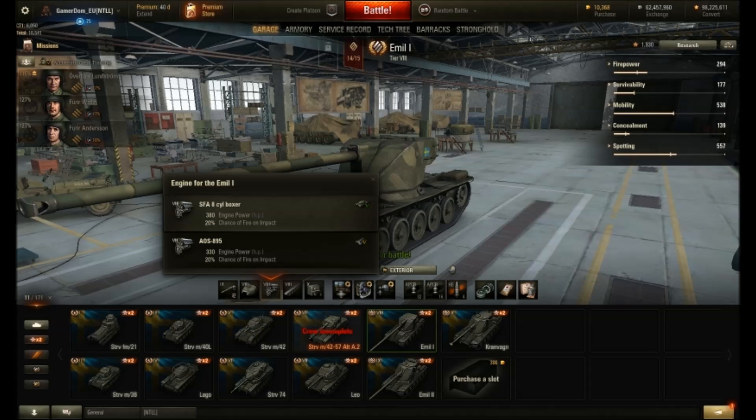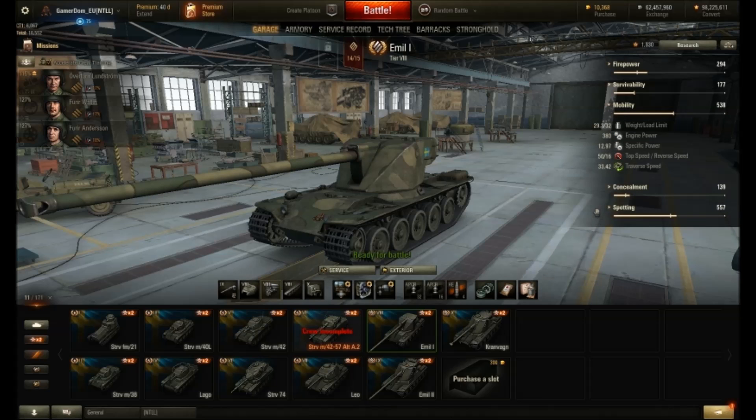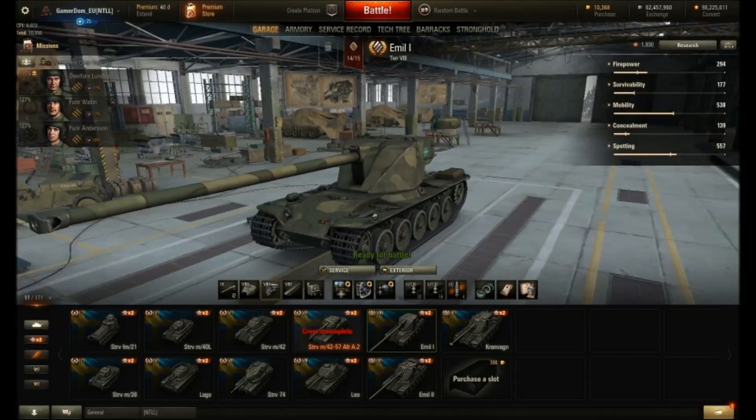The engine has been reduced by 18 and 21% respectively, which will probably influence actual acceleration. With the top engine in, I've got an engine power now of 380, and it was 450 - so acceleration has dropped considerably. Specific power was 15.3, it's now 12.9. Traverse speed and everything else hasn't changed, top speed hasn't changed either - so it's just the acceleration off the blocks.